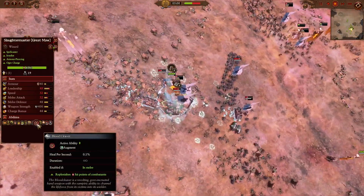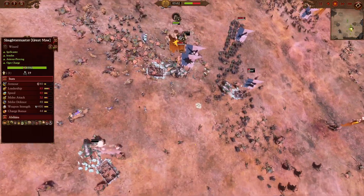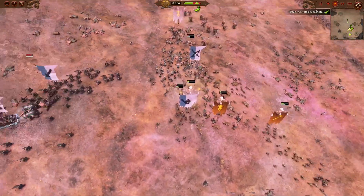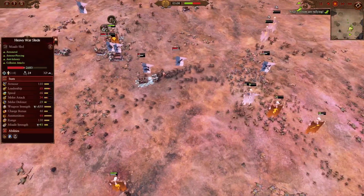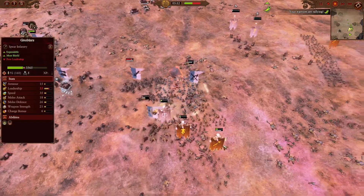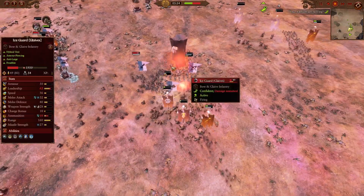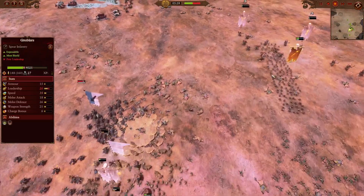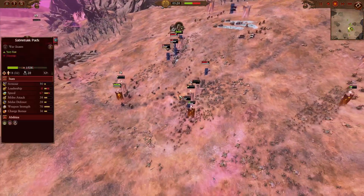But the Slaughter Master will hold, thanks to his Bloody Cleaver providing HP regeneration. He will be taking some losses from a bunch of units attacking him, but he will be holding with healing. With our Slaughter Master distracting a bunch of Kislev units in the middle, our right flank will have Ogre Bulls and Gnoblers overwhelming the Ice Guards with their numbers, and with a bit of spell support from the Slaughter Master dropping in a Bone Crusher to give these Ice Guards a proper fisting.